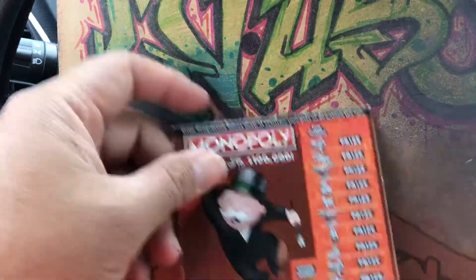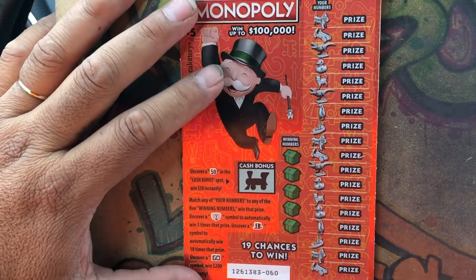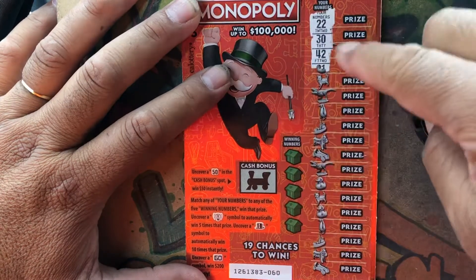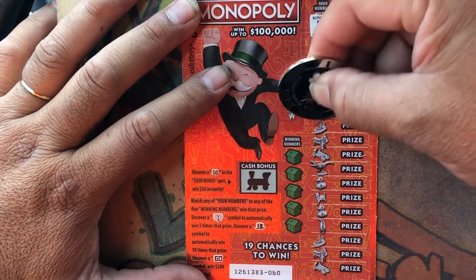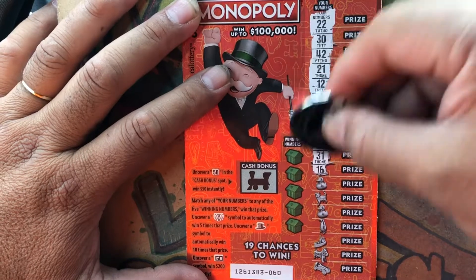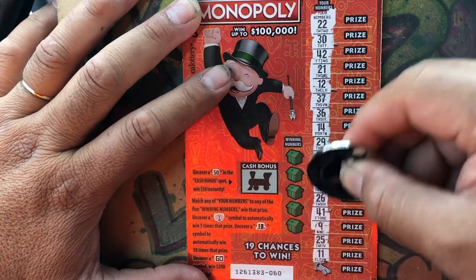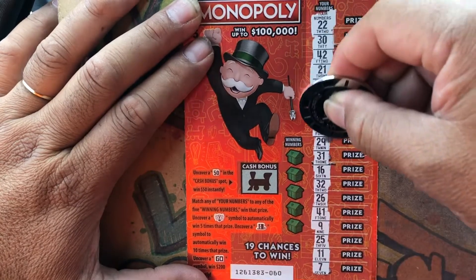Alright, ticket number 60 — let's go symbol hunting again, see if we can get it back to back. Got double deuces, big rub. Here we got 42, 21, 12, 37, 36, 14, 29, 31, 16, 32, 26, 41, 9, 25, 11, and a 7. No symbols on this one.